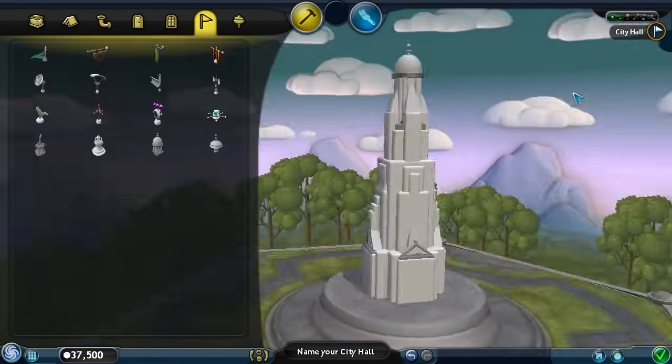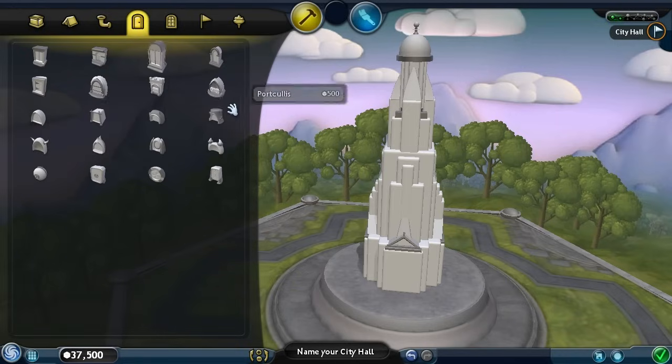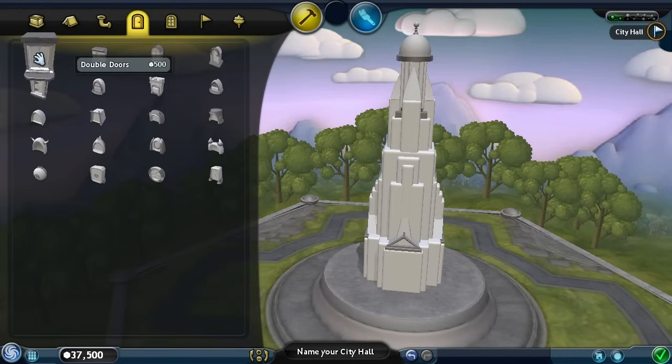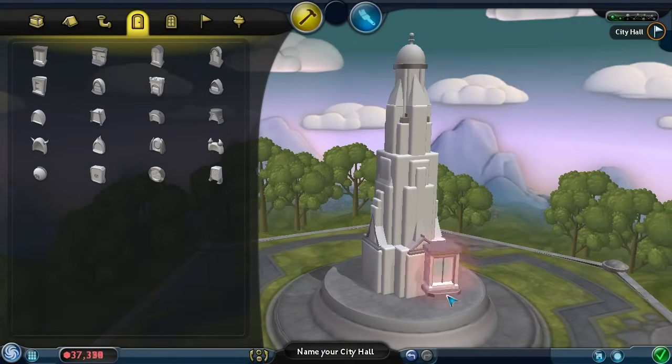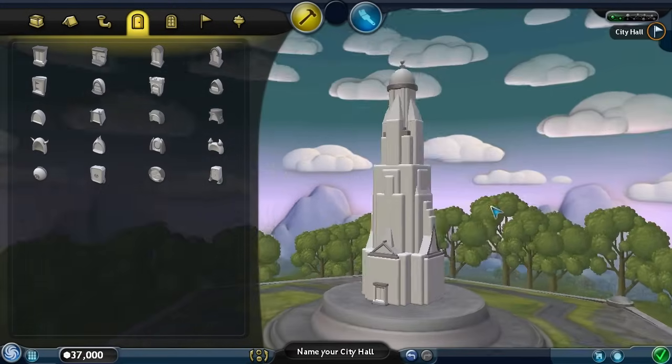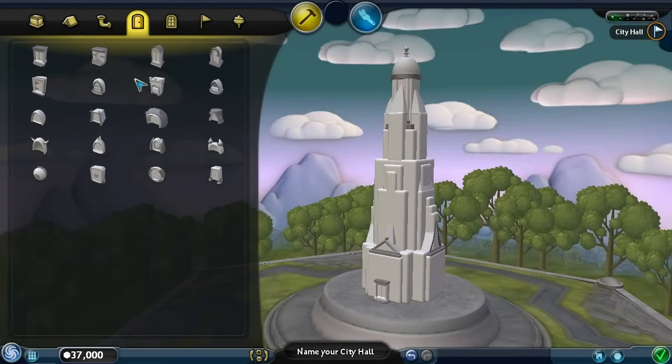I think it's almost finished now. Let's add a door — what kind of door would fit on this? I guess just a normal double door — that would be good. This is the front, yes that's the front. Let's make it pretty small because this is a pretty large building.